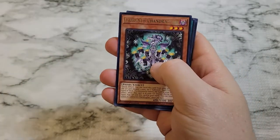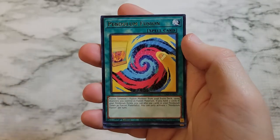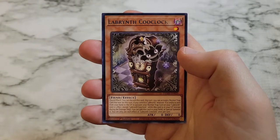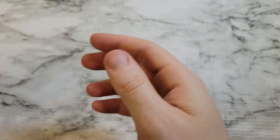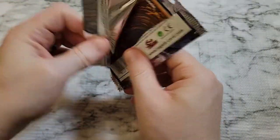We also got Senate Switch, Labyrinth Chandrangliere, Quick Booster, Pendulum Fusion, Astrograph Sorcerer, and Labyrinth Coup Clock. We did three from the back that time, so we'll just not do any pack tricks until we figure out where they are.